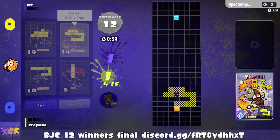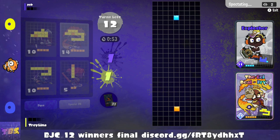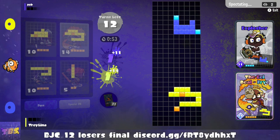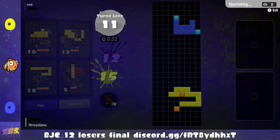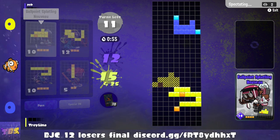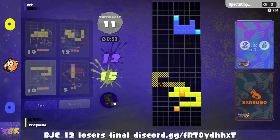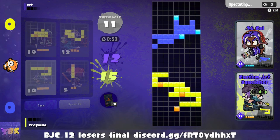That looks like a good opener with the Yldil Fry. It's an interesting placement making it wider than taller, but it's more defensive, which probably works out fine in this situation.